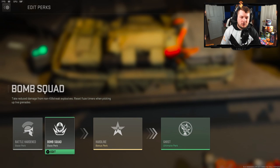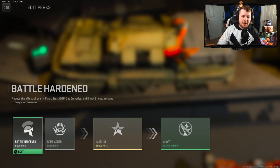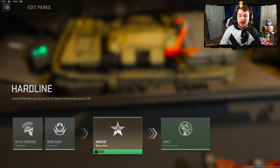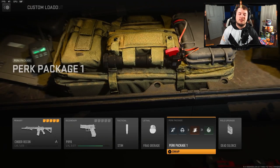Let me discuss the two perk packages I've created. The first is Battle Hardened, Bomb Squad, Hard Line, and Ghost. This is my package for games where I'm not going for a nuke or streaking well, but I want to win and play heavy on the objective. Battle Hardened and Bomb Squad reduce tactical and lethal damage; Hard Line gets my streaks one kill quicker while playing the objective; and Ghost keeps me off the enemy minimap so I can keep that streak going.